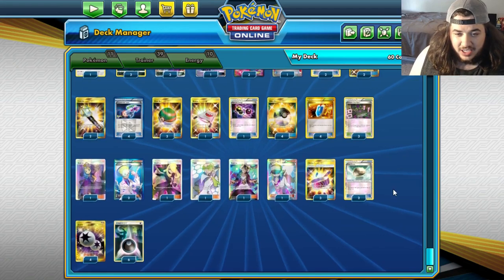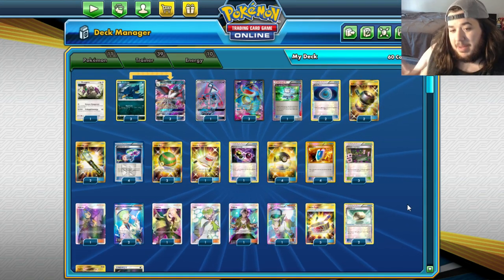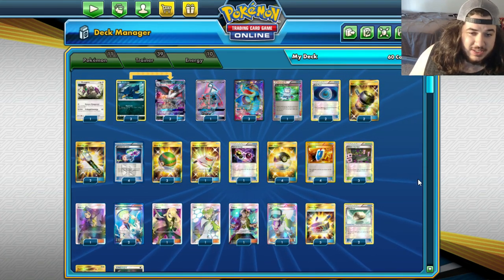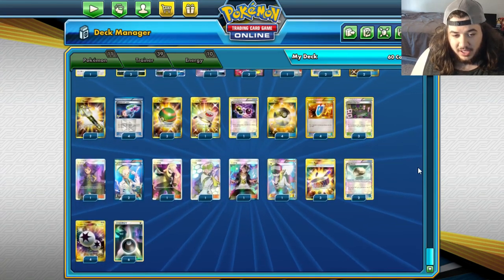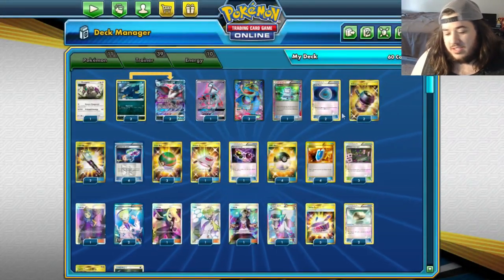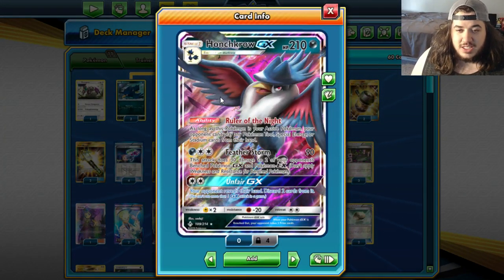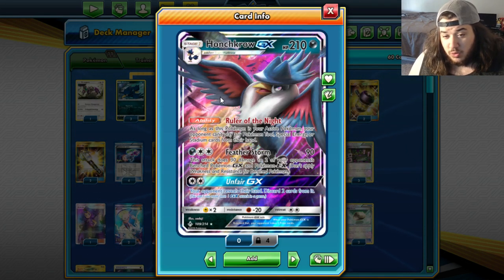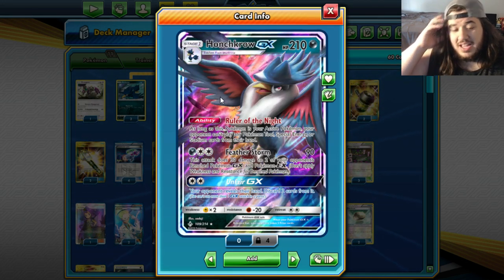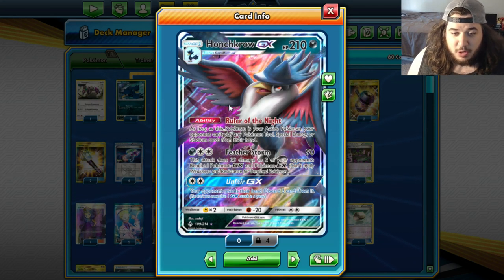We're actually partnering it with Seismitoad GX. A lot of this stuff is not new - the only thing really new is this new Honchkrow GX. Maybe there are new item cards in play with this, but I think it's gonna be kind of the standard lock-you-out deck that was seen from Seismitoad-Toad. Now you have this new Honchkrow GX. The only thing really surprising in here is a Dark Patch, and we'll go over why that's such a big deal. We're playing a 3-3 Honchkrow GX line. Honchkrow GX has the ability Ruler of the Night.